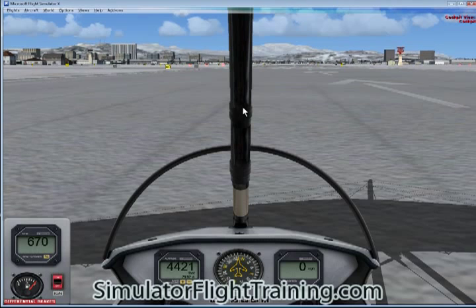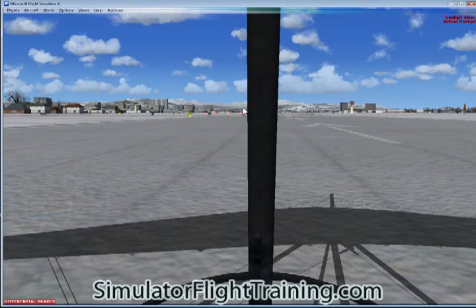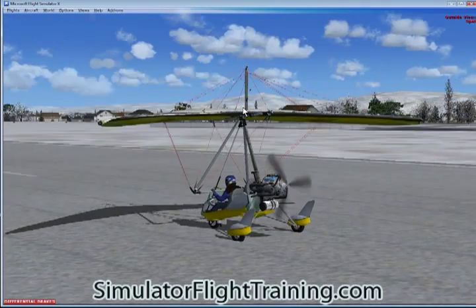There we go. We're going to look at both control panels. Here's our one control panel, and there's our other control panel. We're going to pan around it.